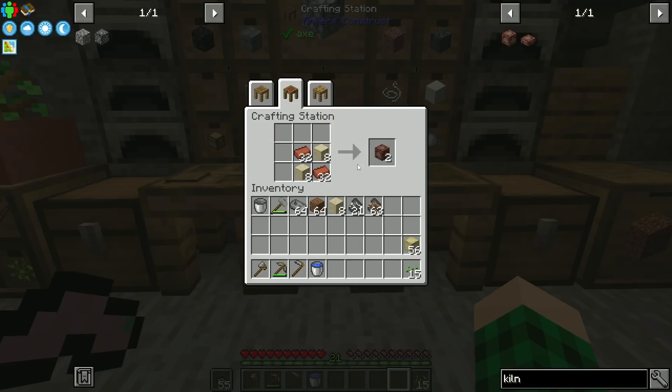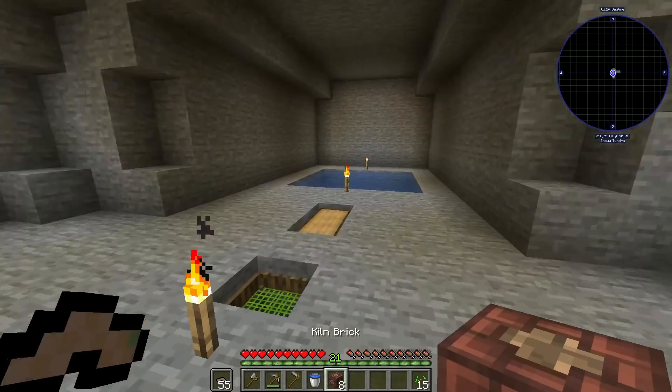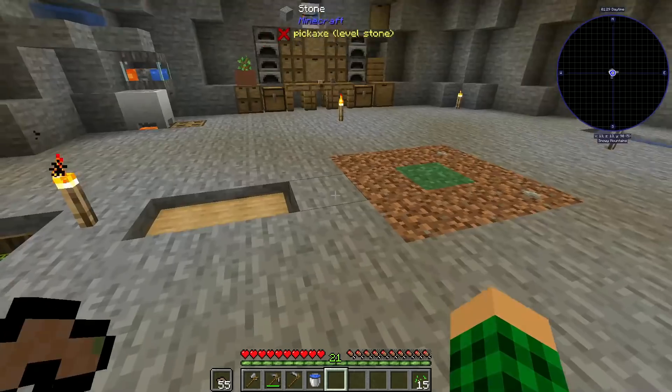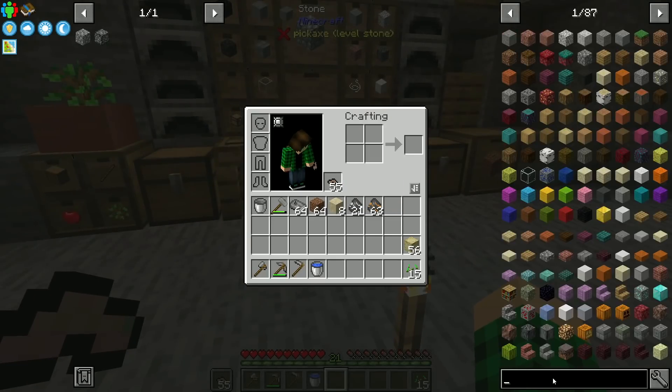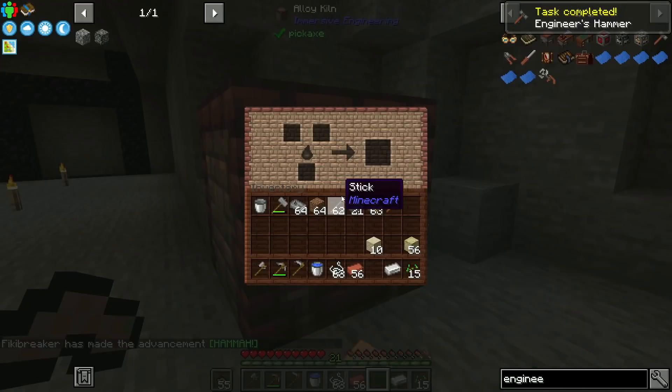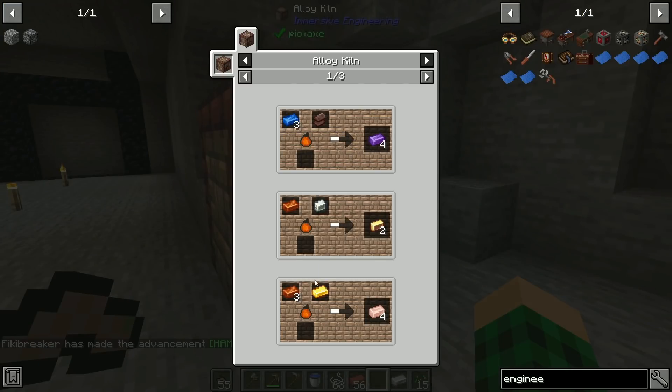Before we actually start doing a bunch of digging, let's get a tinker's hammer. For that we're going to need a bit of bronze, and that requires an alloy kiln, which should be just this. Let's put it right over here. I think we need an engineer's hammer as well, and we can right-click this. There's an alloy kiln and I think I have to melt ingots - I can't do the chunks directly.